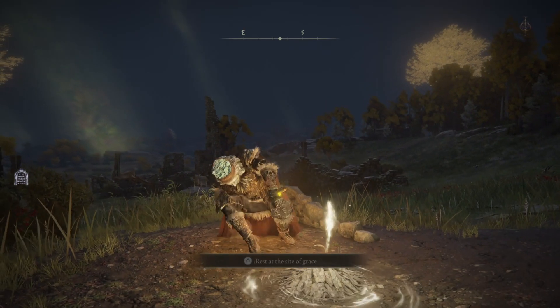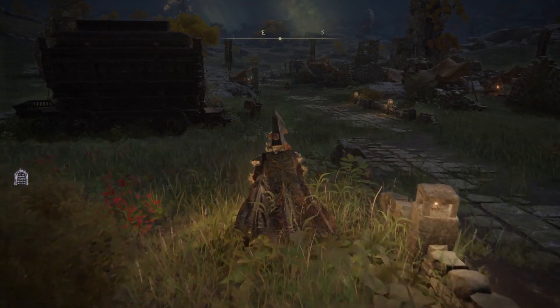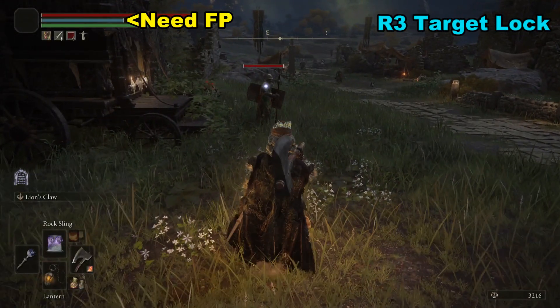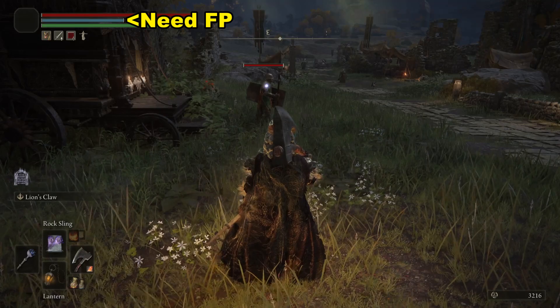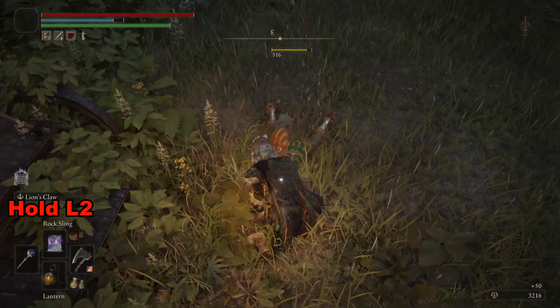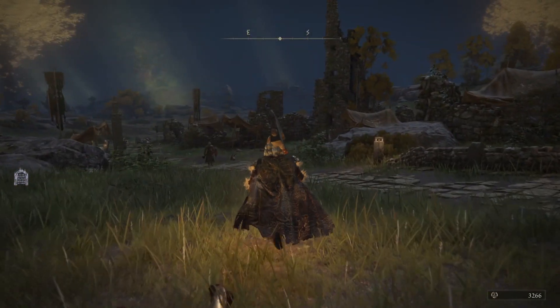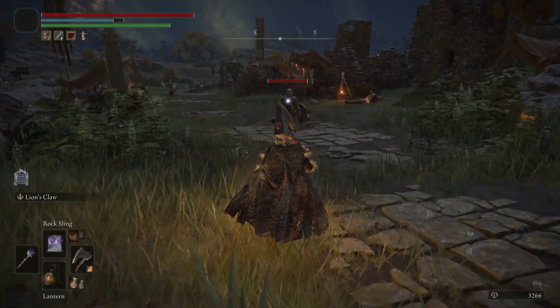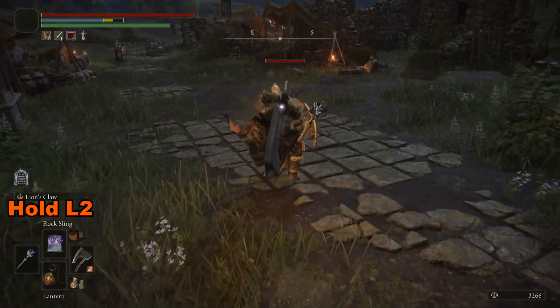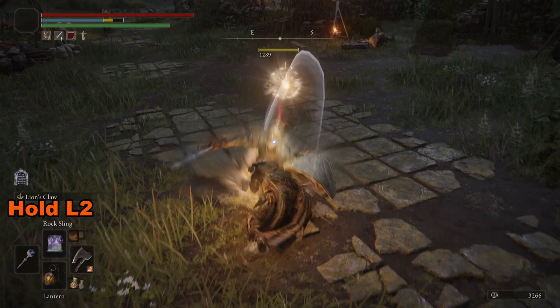The question becomes: how exactly do we use this? What we're going to do is lock onto the target with R3, make sure our blue meter is full, and then simply hold down L2 — and we'll do the Lion's Claw just like that. Basically, all we need to do is get close to range, hold down L2, and the character will perform whatever Ash of War we have equipped.